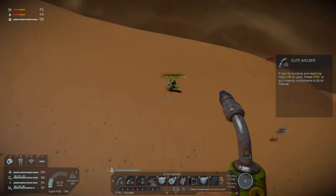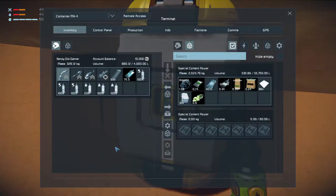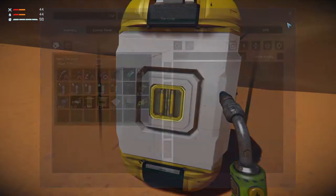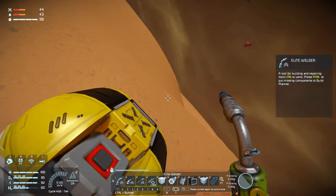Welcome back to Space Engineers, folks. Before we head off, there is an unknown signal here, so we might as well just check that and grab everything. And where is the button? The button is there. A wood drill.